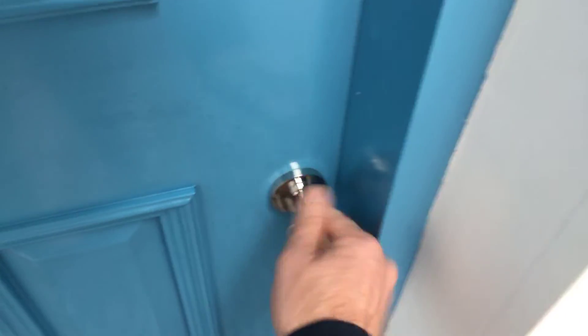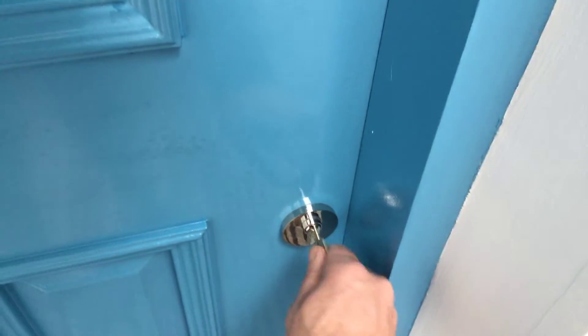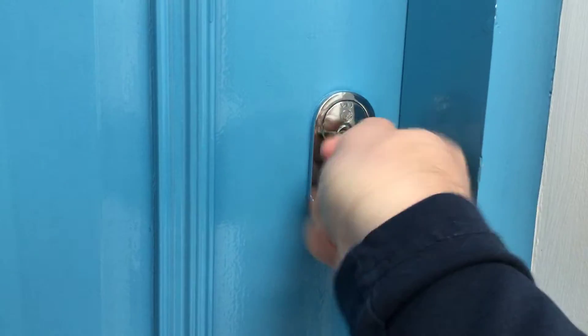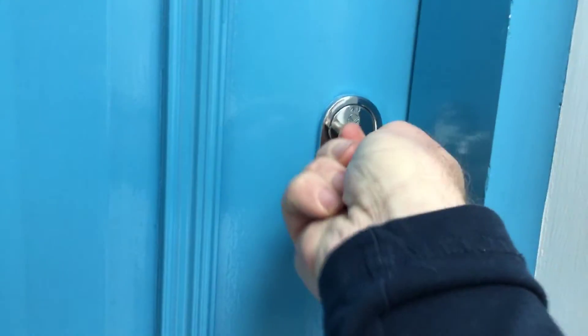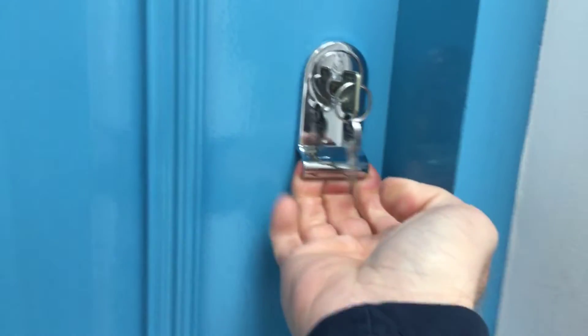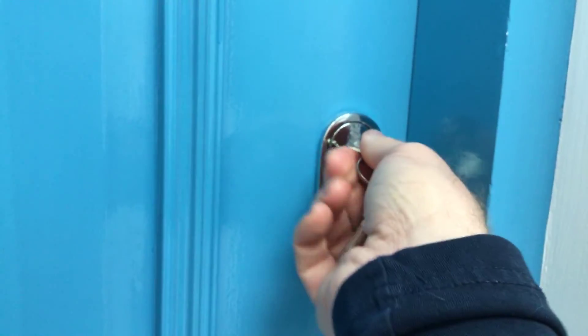I'm just going to show you how it works. Literally unlock to the left, take out, pop in the top one, open to the right-hand side — and the door opens.